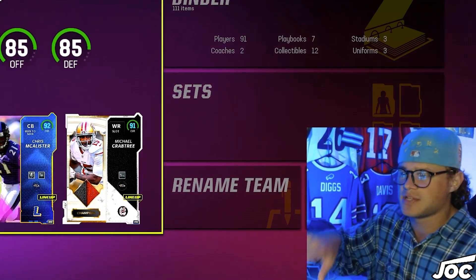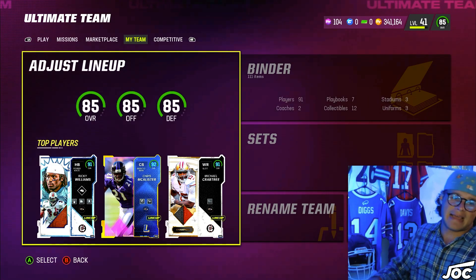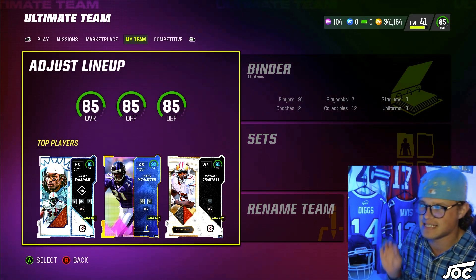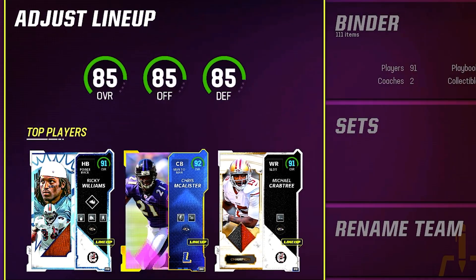Let me know down in the comments what Ravens you want to see added into Madden 23, and also let me know what theme teams you guys are ready to see this week. You guys can see right here, 85s across the board — we got the purest of pure theme team, and this has got to be the best top three we have seen so far: Ricky Williams, McCallister, and Michael Crabtree.